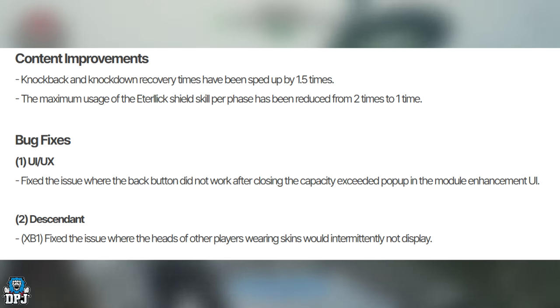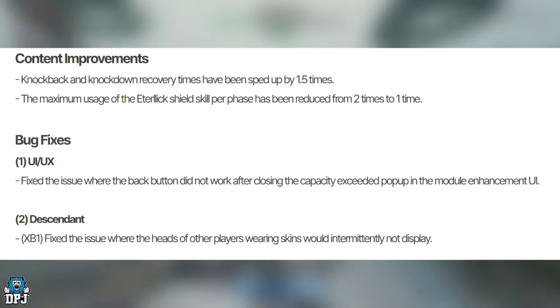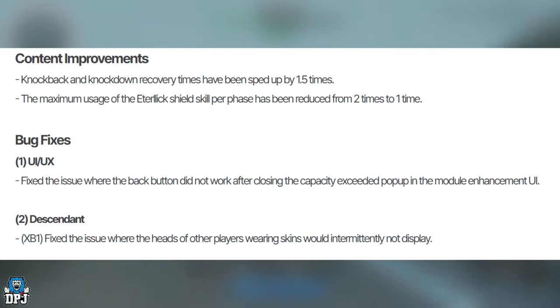Content improvements: back and down recovery times have been sped up by 1.5 times. The maximum usage of the italic shield per scale phase has been reduced from two times to one time.